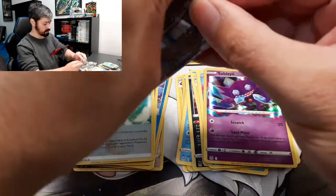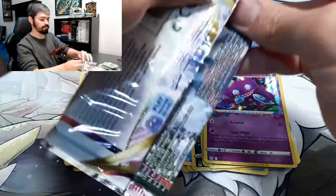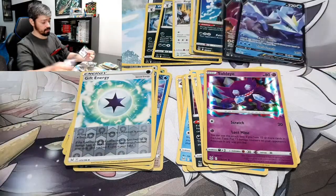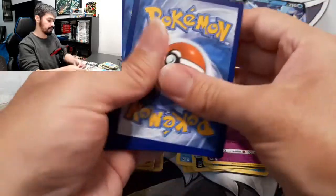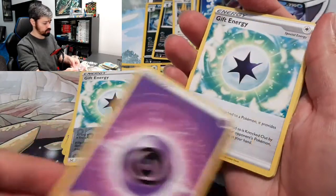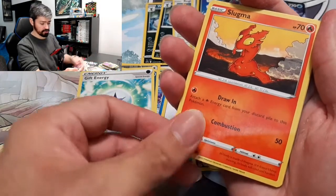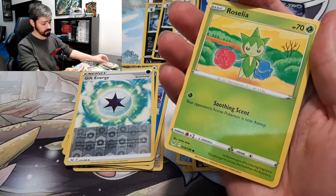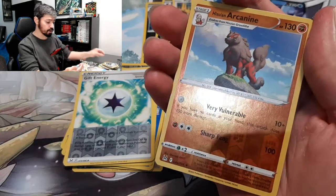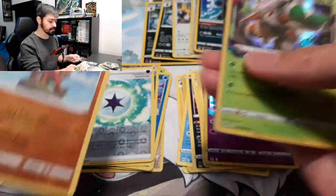Second to last pack. Let's see if we can get another hit. We got Energy, Gift Energy, Gastrodon, Hunter, Slugma, Clefairy, Roselia, Porygon, Inkay — a Reverse Holo Hisuian Arcanine — and a Shiftry Holo. Nice pulls.